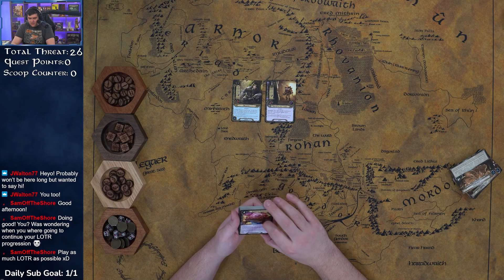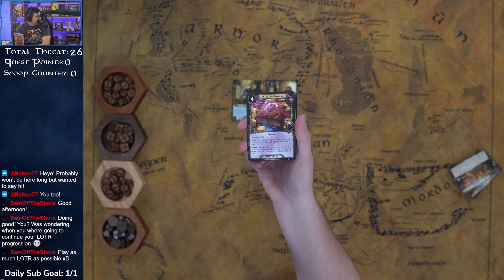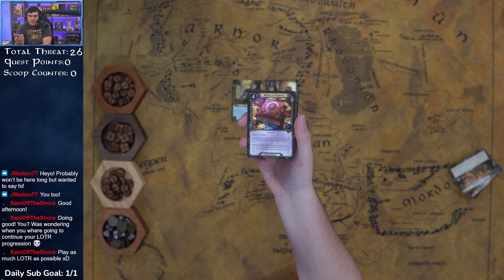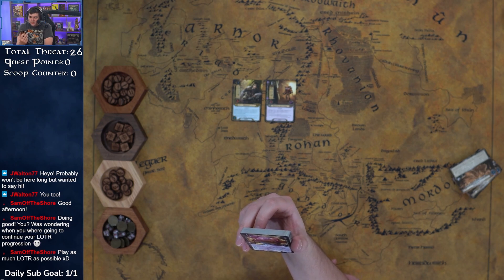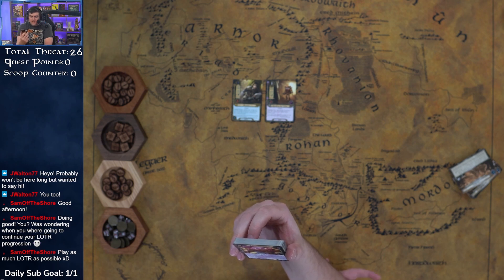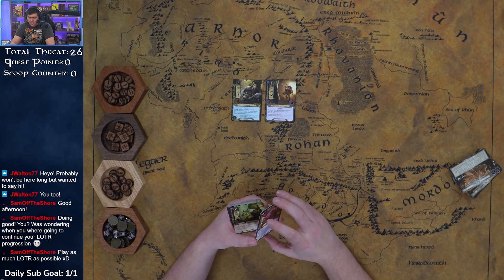We got Tome of Atanatar, which is probably going to be the sphere-specific book, like we've seen for Spirit and Tactics already. Attached to a Leadership hero, reduce the cost to play the Tome by one for each hero you control with a printed Leadership resource icon. Discard this to play any Leadership event in your discard pile as if it were in your hand, then place that event on the bottom of your deck. Nice.